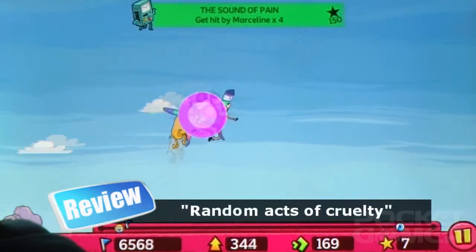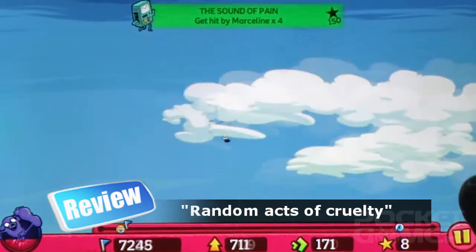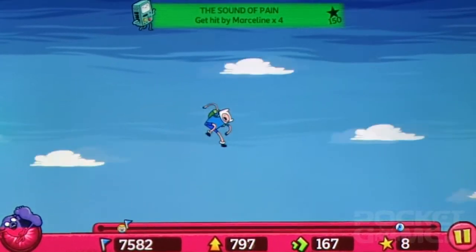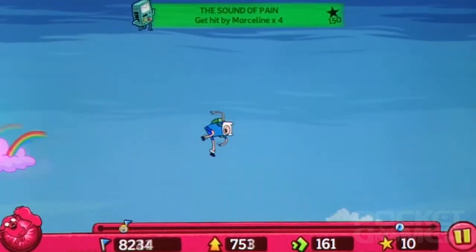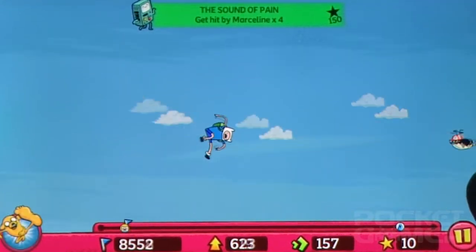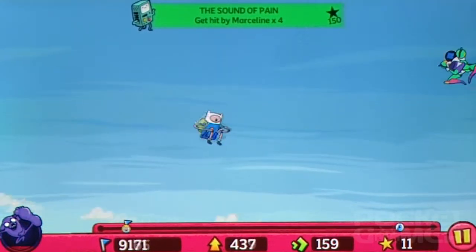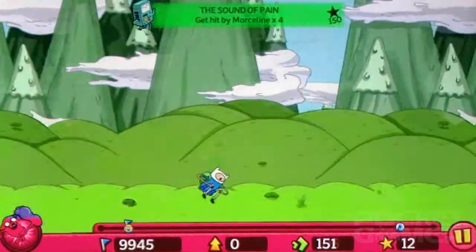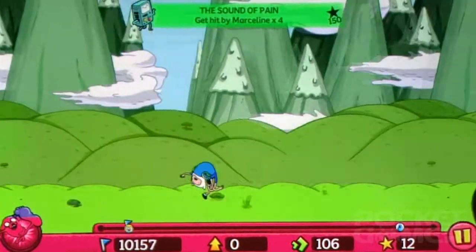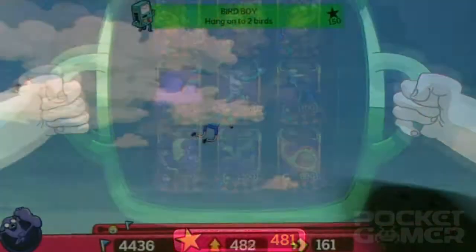The game is all about being kicked from behind by a dog. You play Finn, the star of the show, who has to rescue a princess from the clutches of the evil Ice King. Unfortunately, the only way Finn can reach the Ice King's lair is by letting his trusty dog Jake give him the boot. Each attempt at reaching the Ice King's fortress begins with Finn presenting his posterior for a whacking. You tap on the screen to bring up a power meter, and tap again when it's full.